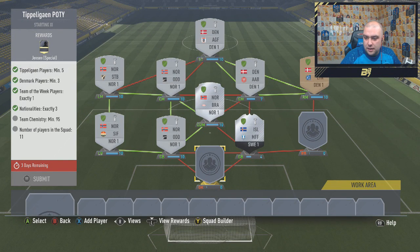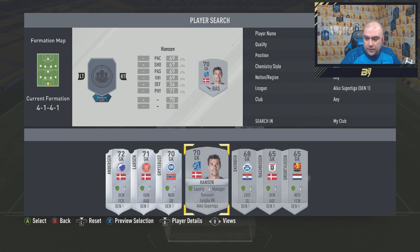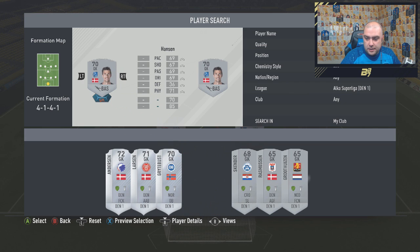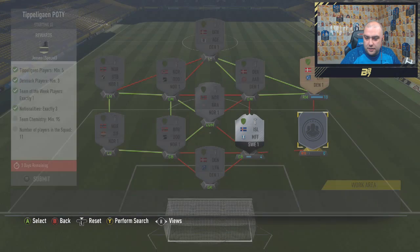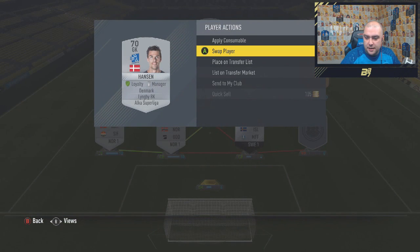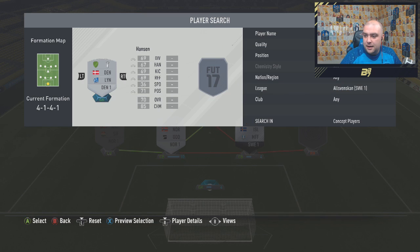Oh, you son of a guns. Let's see if we've got a goalkeeper. Actually, I can use minimum Danish, can't I? So if I go with a Danish player there. Actually, why is that not working? That's not even the right league — Swedish league. I am really stupid. It is that one.